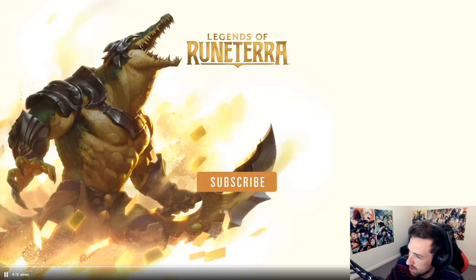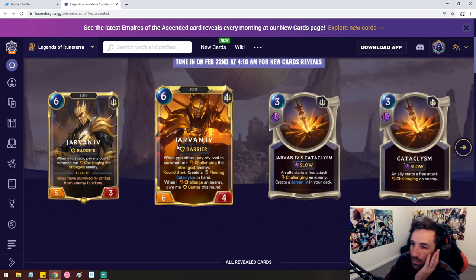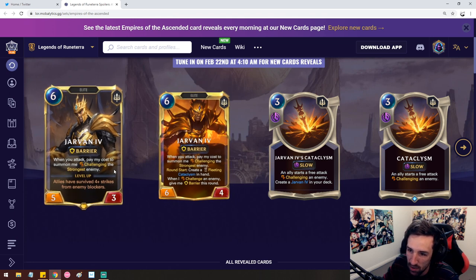Jarvan's kind of interesting, right? That was a Demacian champion. So Jarvan himself does seem very interesting. His ability to be summoned from the deck — that's a lot of crazy, absolutely crazy tempo. When you attack, pay my cost to summon me, challenging the strongest enemy. Like, does it come up with a choice? Are you forced into summoning Jarvan from the deck, or does it pop up?